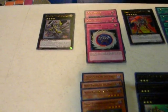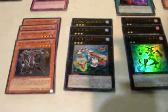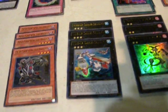Moving on to the ultras: 1 Number C39 Utopia Ray, 3 Xyz Reflect, 4 Ninja Grandmaster Hanzo, 1 Number 12 — I think it's number 12, Crimson Armor Ninja — I can't read it from this angle. 3 Wind-Up Carrier Zen Mighty, 4 Injector Sword Zektaliver, 3 Number 96 Dark Mist, 3 Injector Giga Mantis, 2 Twin Futon Lizards.